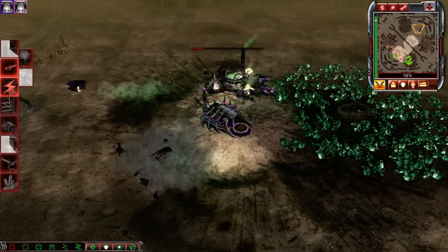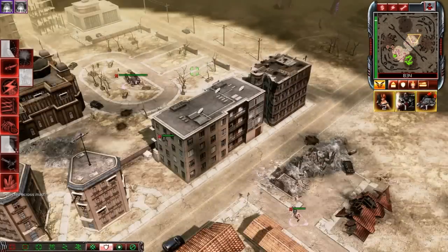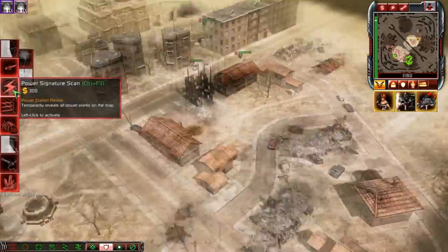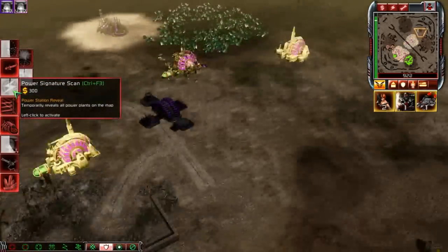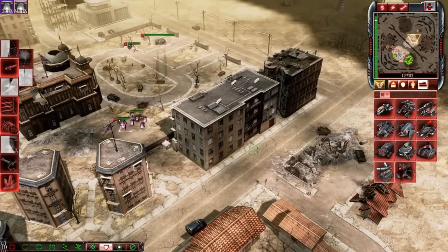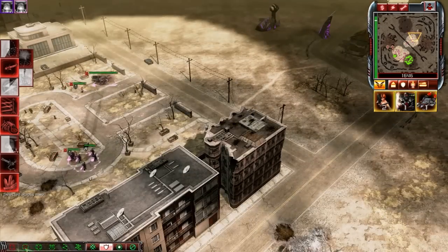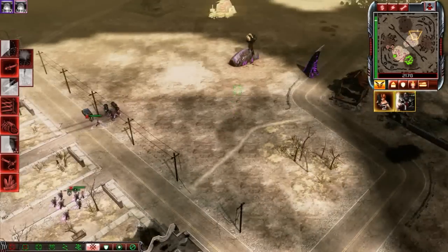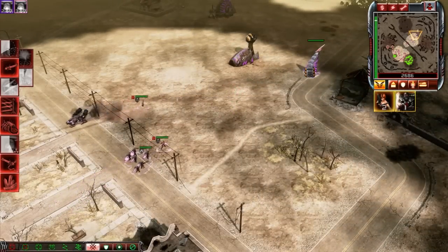Oh, my economy dropped. Whoops. At least they lost at least one harvester. Their base is actually relatively small compared to what I thought it would be — but alright, I'll take it. Hopefully I won't lose my flame tank, so I'm not gonna risk it.